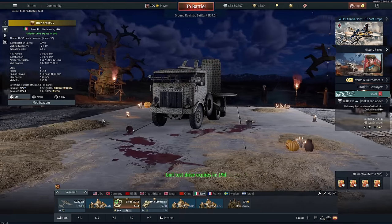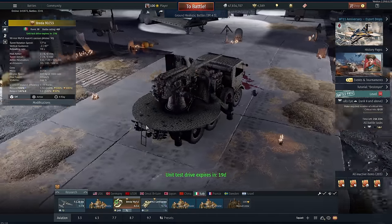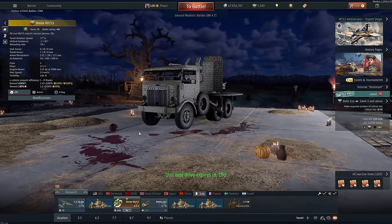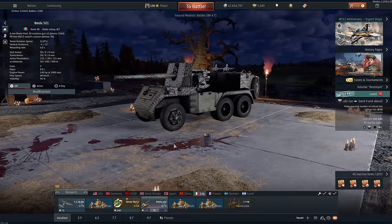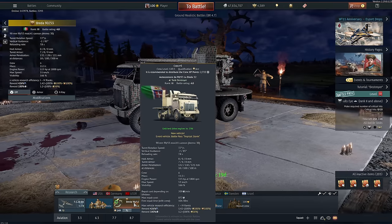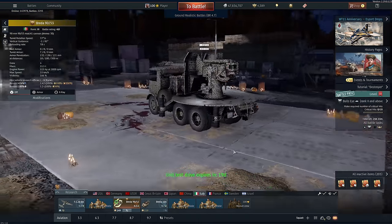Hi guys, and welcome back to the spooky channel. Today we're playing the Breda 1953. This is one of the top rewards for the Battle Pass, Tropical Storm. Now, many of you will already be very fond of the Breda 501. These have very similar characteristics, except this thing is just vastly better, and I'll cover why. But it's the exact same gun on a different chassis — a very weird chassis, which is the problem.